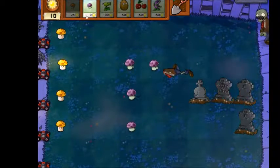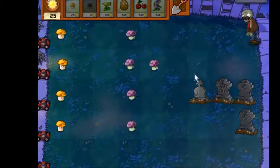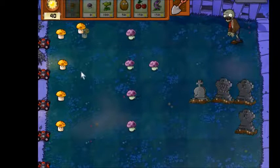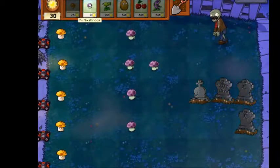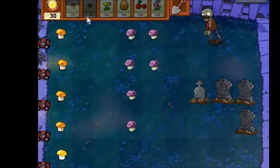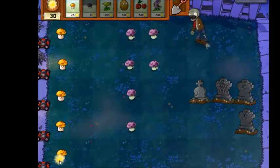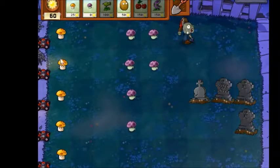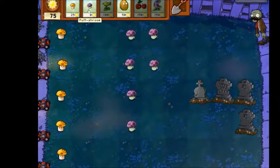This is the first nighttime stage. There are a few differences between daytime and nighttime levels. The main one is that sun does not fall from the sky at night, which means you have to rely on all the sun you can get from plants like sunflowers or these little sun shroom guys, which only cost 25 sun to plant. They start off giving 15 sun and when they get bigger, they give out 25 sun.